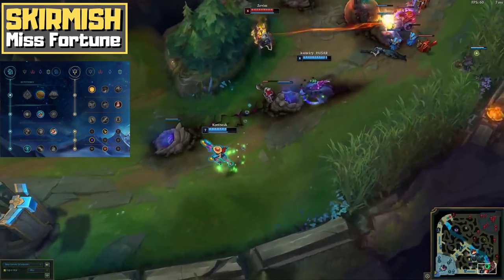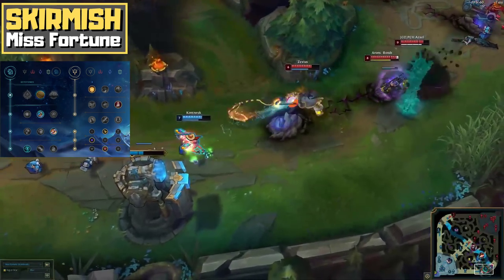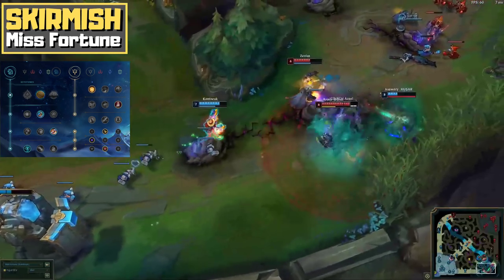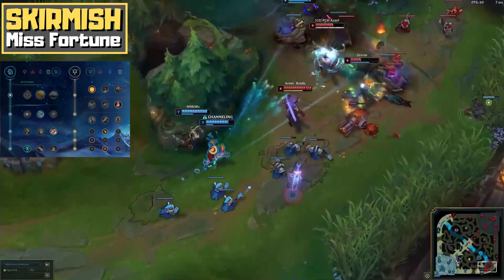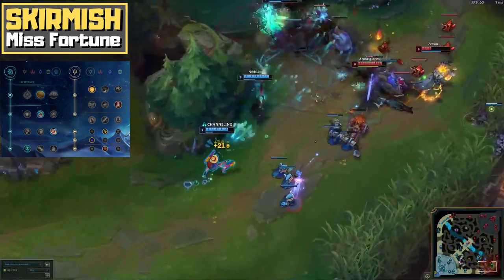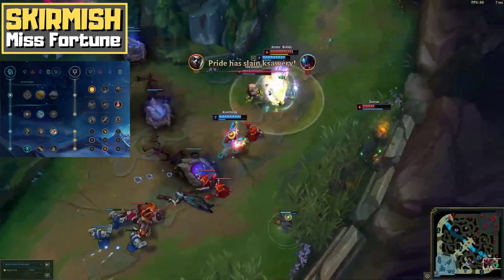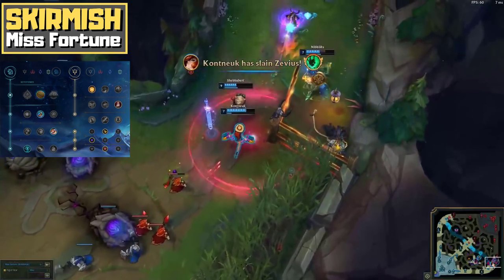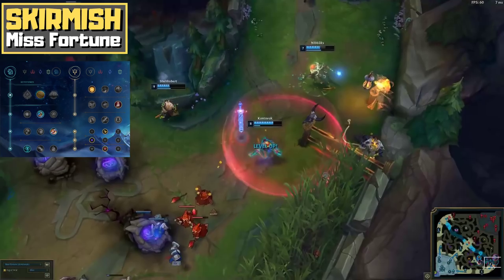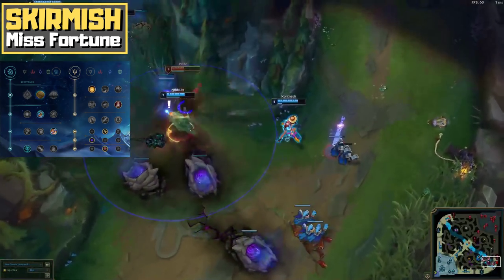Last but not least, during the lane phase you are trying to get Q bounces on the enemy laners anyway. With Kleptomancy, after casting Q you get two potential triggers. The first one fizzles on the minion, but the bounce onto a champion now grants you extra gold or items. Additionally, this rune page exploits the fact that Misfortune does not need boots early through Magical Footwear, and it also makes use of the synergy between your W passive and the shielding effect from Overheal. This combo keeps you mobile while fighting and gives you surprisingly high outplay potential.